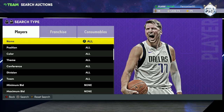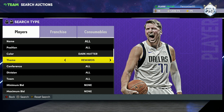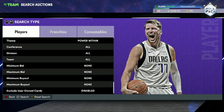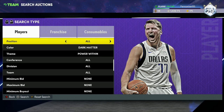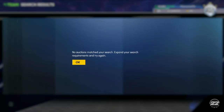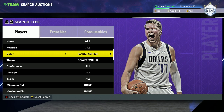The third best way to make MT in MyTeam right now is going to be sniping. I'm personally not the biggest fan of sniping — I'd rather play the game — but there are some really good snipe filters. The first one where you can make probably the most MT is the dark matter filter. Set your theme to Power Within, scroll all the way down, and set your filter to 500 MT. Just keep refreshing — anything you see is going to be a massive snipe. You can see dark matter Kareem, dark matter LeBron, dark matter Kawhi, Luka Doncic — all those guys for under 100,000 MT, which is obviously a massive snipe.